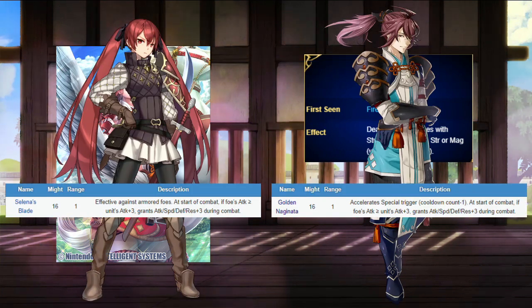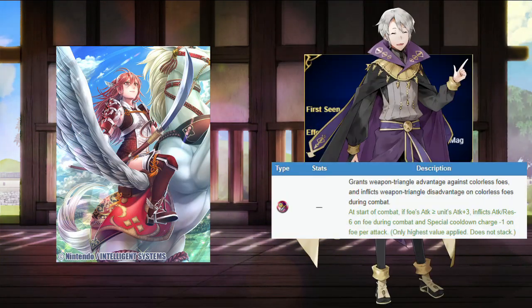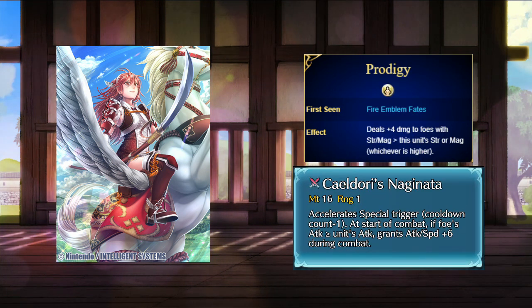We already have some weapons that care about the opponent having higher attack — there's Caeldori and Tsubaki, who get a buff when they are weaker, and Henry, debuffing opponents with higher attack stat than himself. I think Tsubaki's effect would be very good for Caeldori. I'm keeping the cooldown reduction too, to represent her high skill stat. While Tsubaki gets plus 3 to every stat, Caeldori would get plus 6 to attack and speed, as she's mostly an aggressive unit.